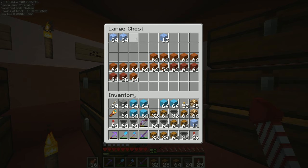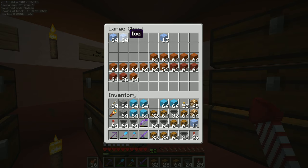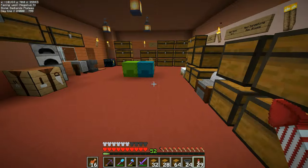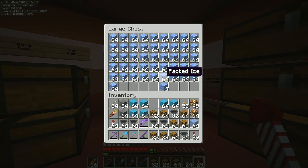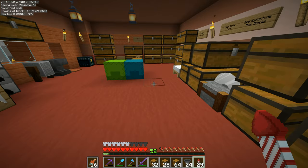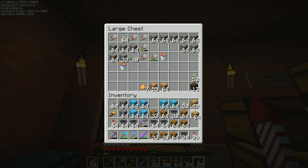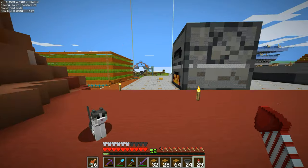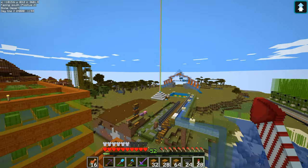I'm going to go get some ice. We've got packed ice up here which is no good for making water streams - we have to have just regular ice. I'll need it for the water streams so I'll take a stack. We'll have to come back and get the packed ice as well. I don't need this much glowstone so I'll leave one stack behind and just keep the part stack.